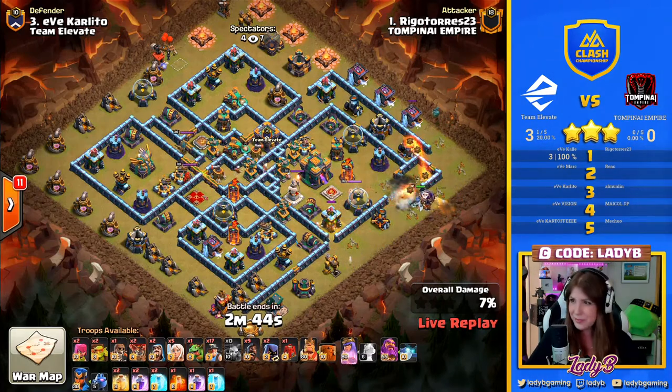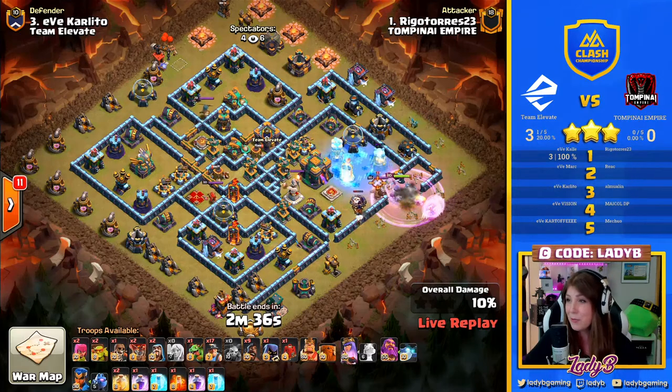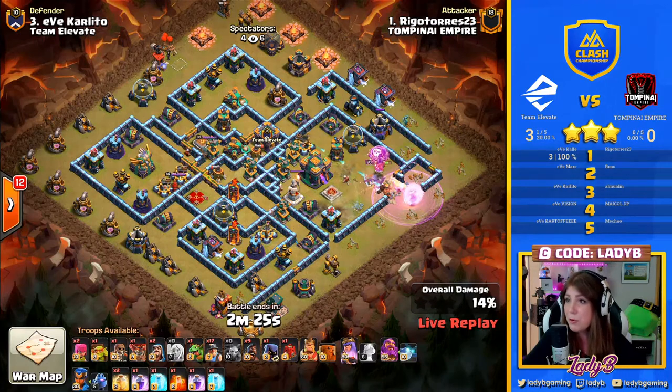Rigo has lost the drive for the queen charge Lalo and found his comfort zone in hybrids, because this is what I'm pretty much seeing from him lately. He drops that freeze down to hold up the single-targeting inferno — this gives the queen just a little bit more room to breathe as she makes her push through. With the queen moving into this compartment, ideally we want to see the full clean out.